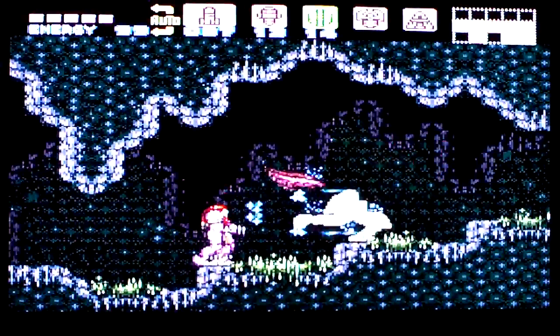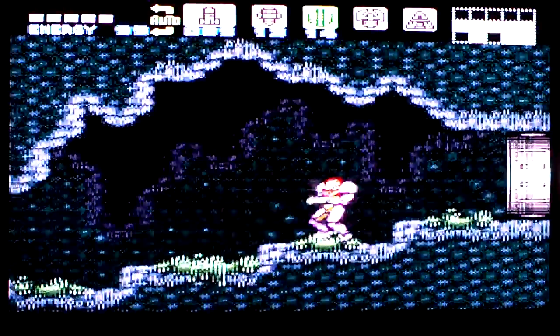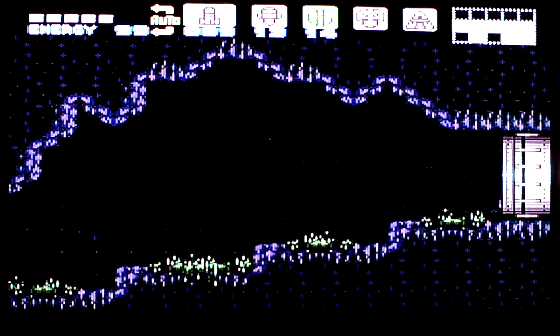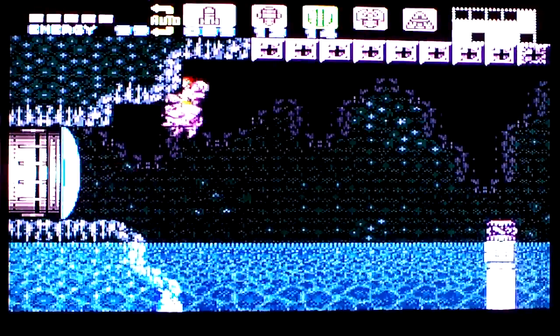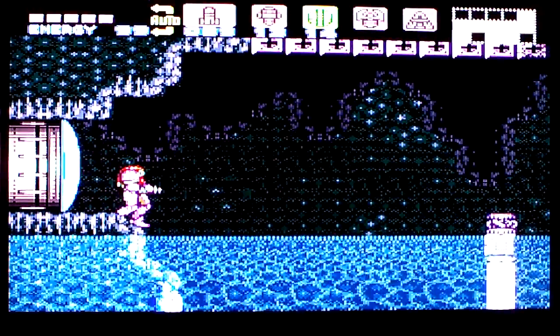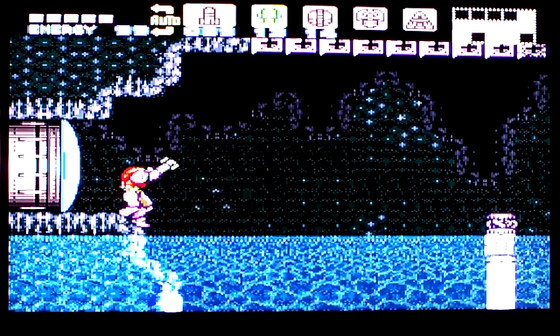The story takes place after the first Metroid. Once Samus has destroyed Mother Brain, Ridley, and Kraid on the planet Zebes — Brinstar is actually the name of a place within it; the name of the planet is Zebes. So once Samus has left Zebes...